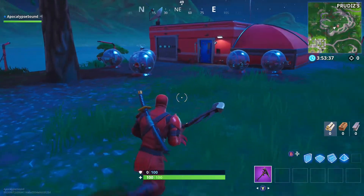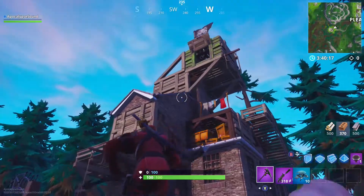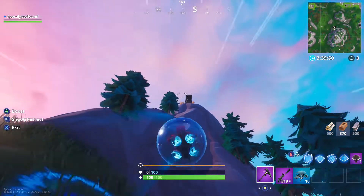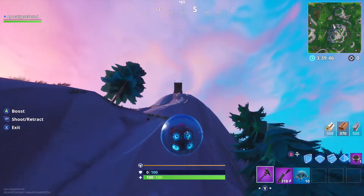This single-seat vehicle is found at expedition outposts and around pirate camp loot stashes. Use the attached grappler and boost functionality to pull yourself up cliffs or swing through trees.